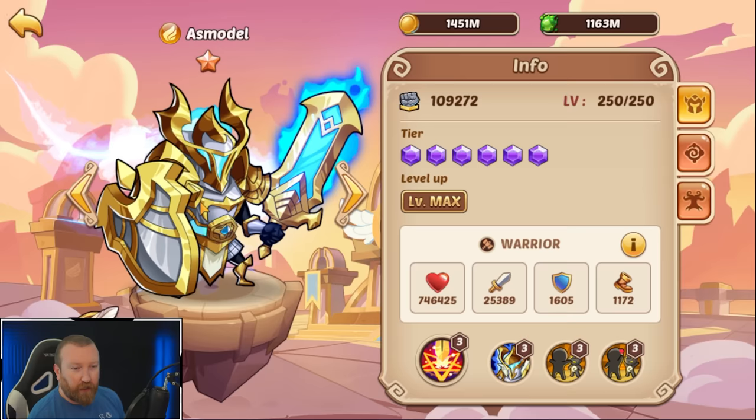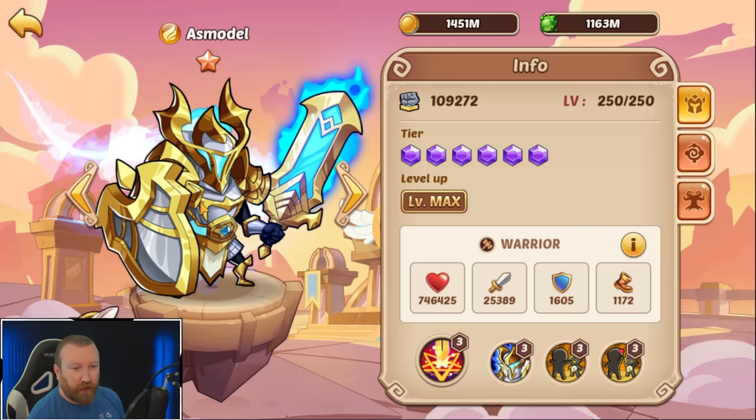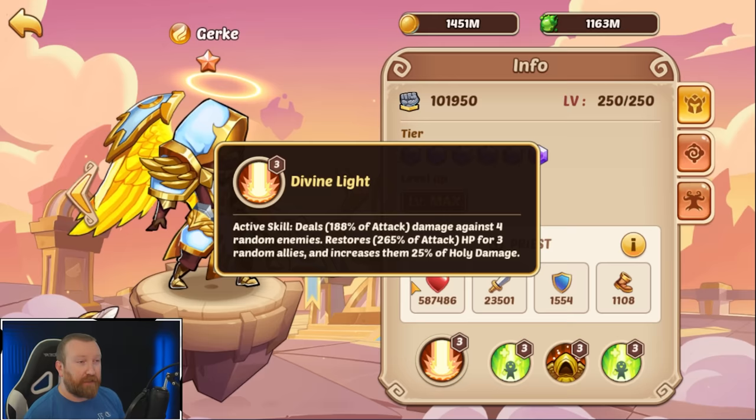Moving on to the light faction, we just have two more. Azmodel with the crit mark - could be good, I highly doubt it though. And then Girk, who gives more holy damage - great for Teddy's scary army who has tons of Girks. Let me know what you guys think. We're gonna be testing some of these new imprinted heroes and check out most of the new achievements, get the grand totals of what they give. Hopefully you guys enjoy this one. I'll see you guys next time.